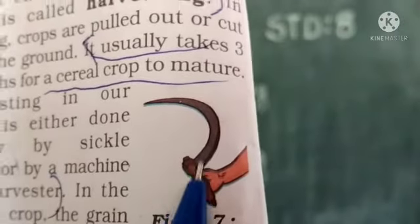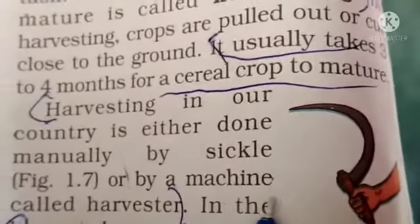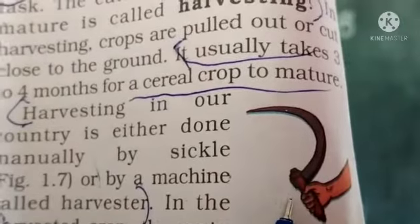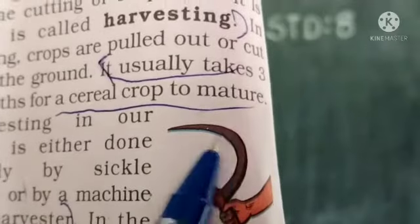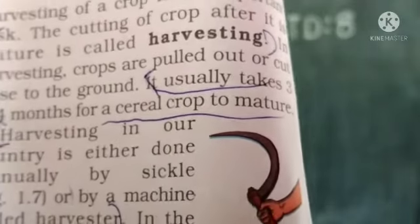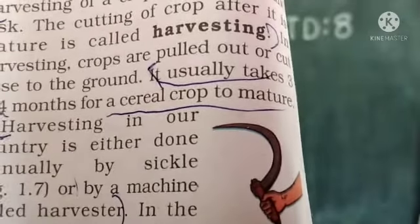Can you see the picture? This is the picture of a sickle. This is a sickle — it is used for harvesting crops manually. Harvesting can also be done by a machine called a harvester.